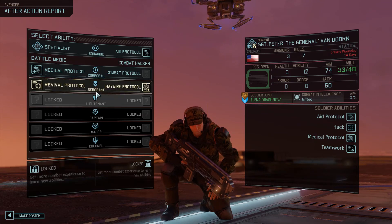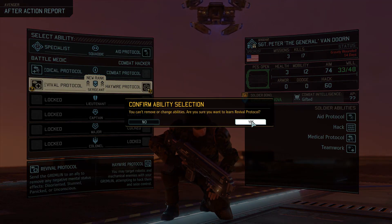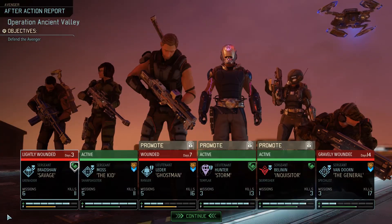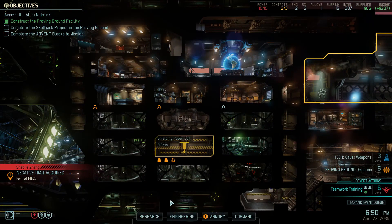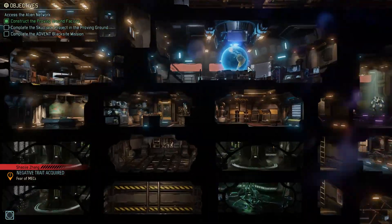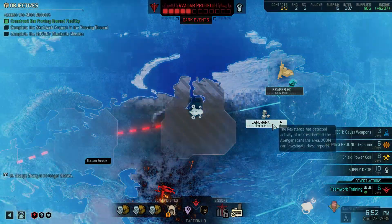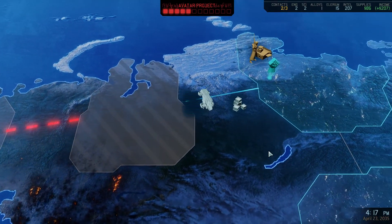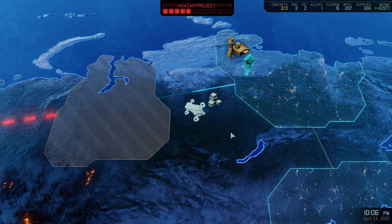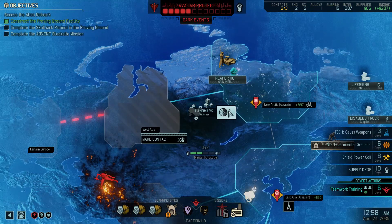Use the grapple to pull yourself to an enemy and hit with a Ripjack. Zero In: subsequent shots on the same turn provide 10 critical chance; if against the same target, they also provide plus 10 hit chance. Not bad if I want to go for a shooty Skirmisher. Van Dorn, you're the only one who's going to actually get your abilities in this episode — we're building a second medic. Xiaozhi Zhang is afraid of mechs. We have Gauss weapons in three days. Let's keep rolling this clock.